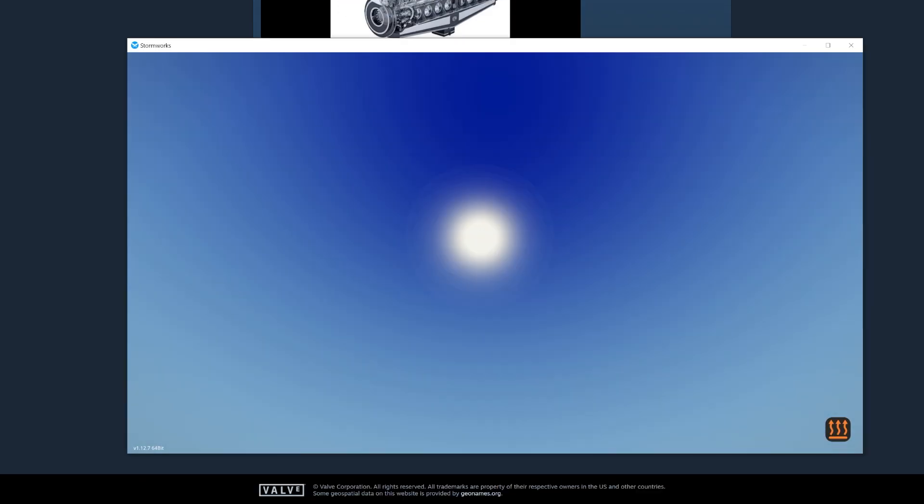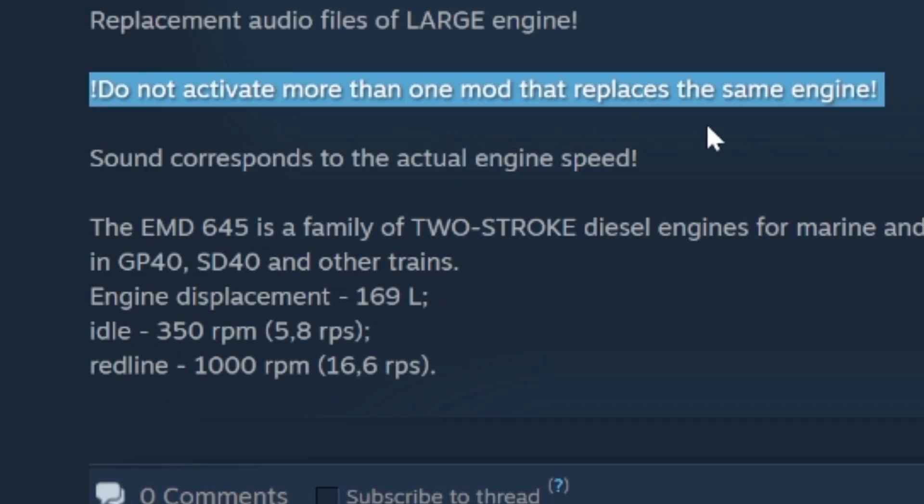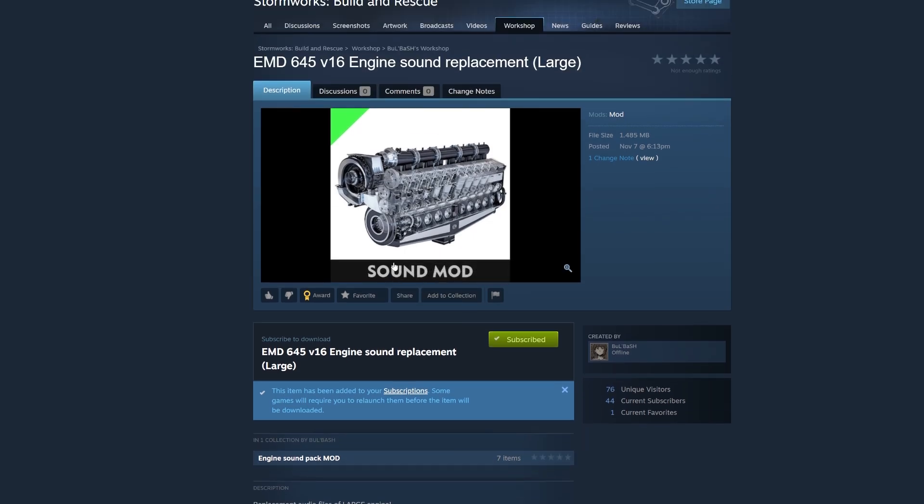Let me check to make sure I'm not wrong on this. It says: 'Do not activate more than one mod that replaces the same engine.' So yes, what he is doing is replacing the vanilla sound on the crankshaft. So I suggest — and this is my opinion — that you create a new engine crankshaft as a mod that makes it sound like that engine.